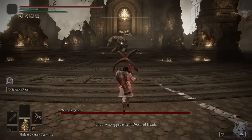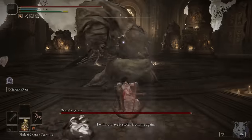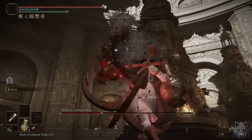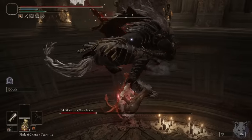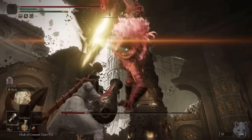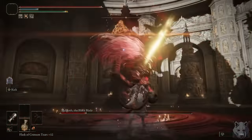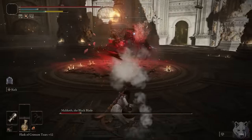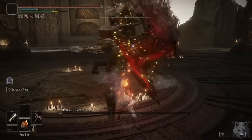Next up is Maliketh, a boss that should have only taken five minutes in one try, but I decided to try something that made it take a little longer. Beast Clergyman is a completely normal fight — just dodge through his bestial incantations and bait the dragging dagger attack. For Maliketh, I thought it would be fun to use the jar cannon. If you fire at him while he's backflipping away, he will miss you almost every time. It's not foolproof, but across three attempts he only managed to hit me once. Eventually he goes down, and I have to say this run has been a blast.